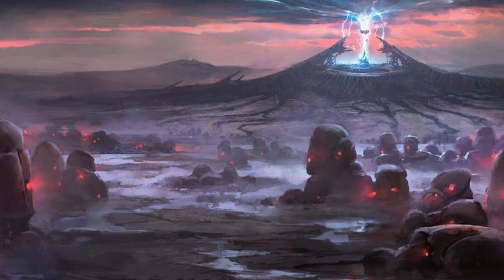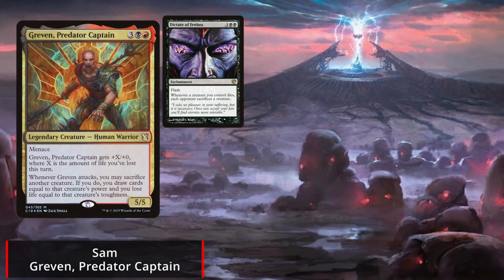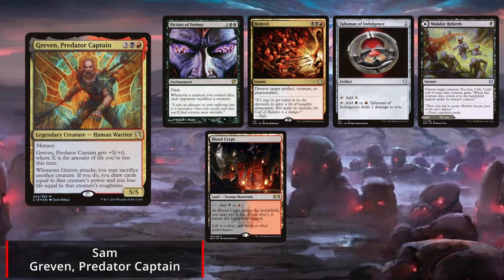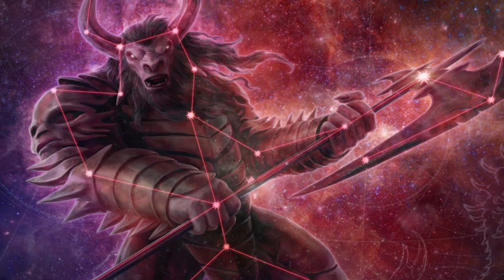Each of our players is looking to inflict as much pain on one another while playing a Rakdos commander. First up we have Sam playing his Grevin deck, and he keeps an opening hand with Dictate of Erebos, Bedevil, Talisman of Indulgence, Malakir Rebirth, Blood Crypt, Rakdos Guildgate, and a Mountain.